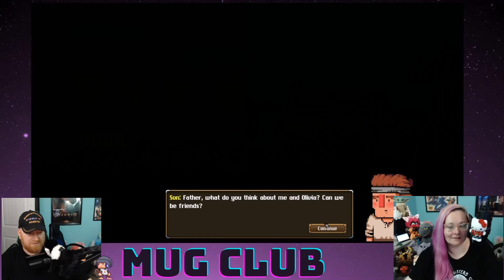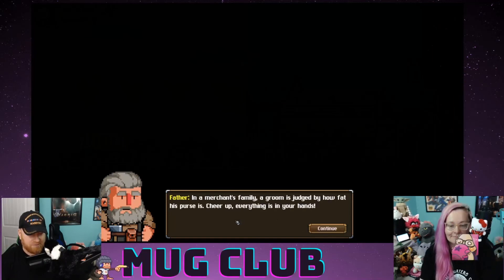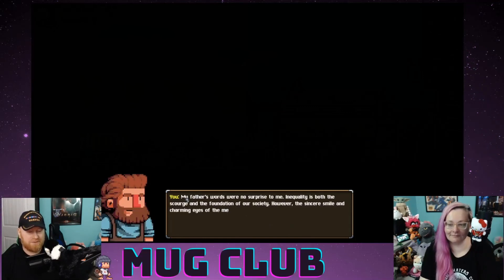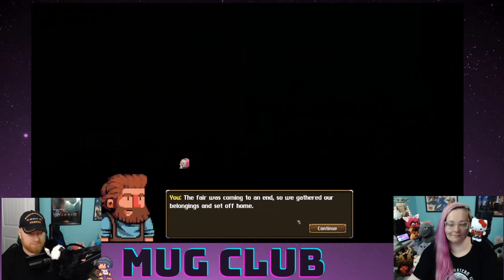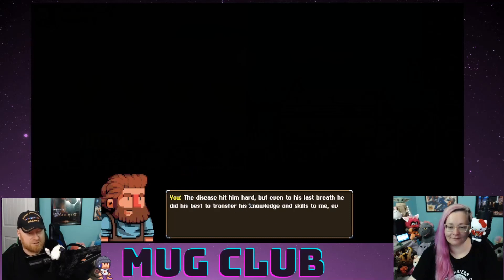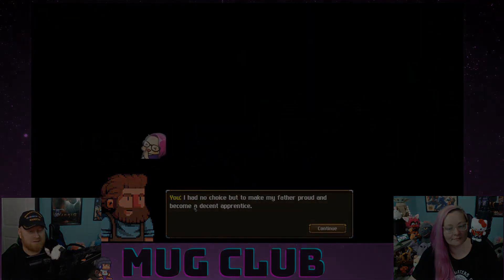'Father, what do you think about me and Olivia? Can we be friends?' 'You're just not their equal, son — but in a merchant's family a groom is judged by how fat his purse is. Cheer up — everything is in your hands.' My father's words were no surprise to me. Inequality is both the scourge and the foundation of our society — feudalism. The disease hit him hard, but even to his last breath he did his best to transfer his knowledge and skills to me. I had no choice but to make my father proud and become a decent apprentice.